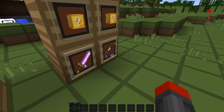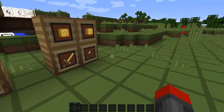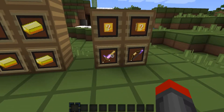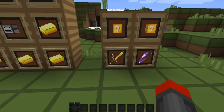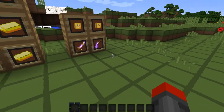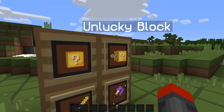You have a new lucky sword and a new lucky bow. They work similarly to a lucky block. You still have your regular lucky block, very lucky block, and unlucky block, and as you can see the texture is different than it used to be.